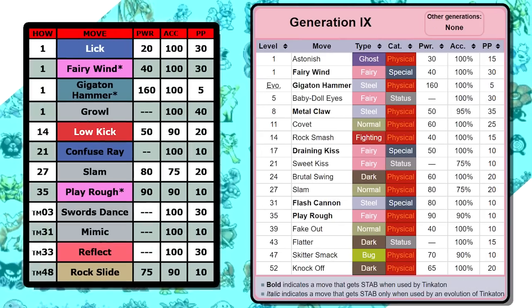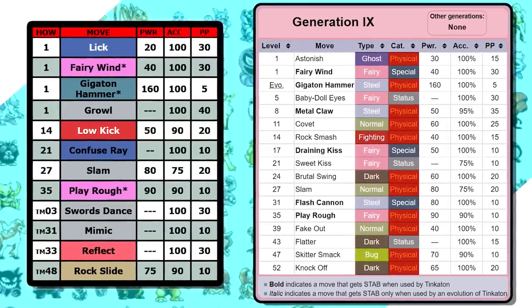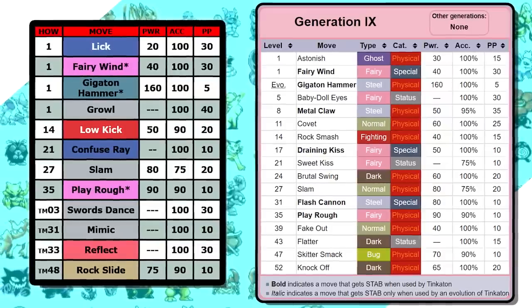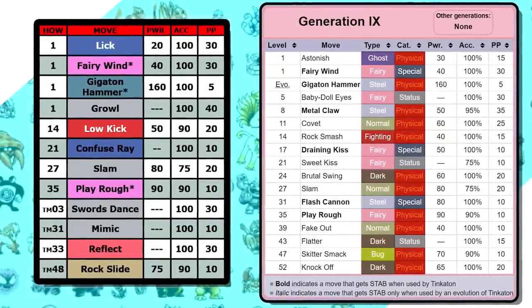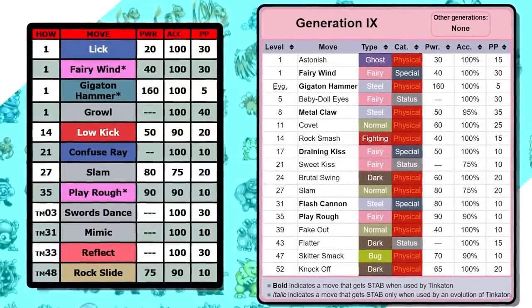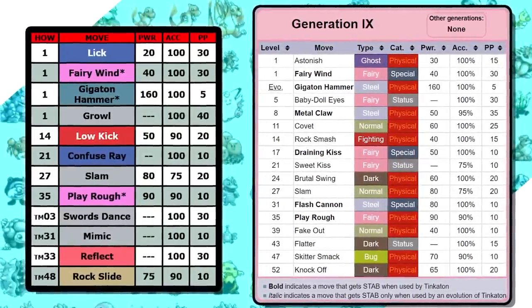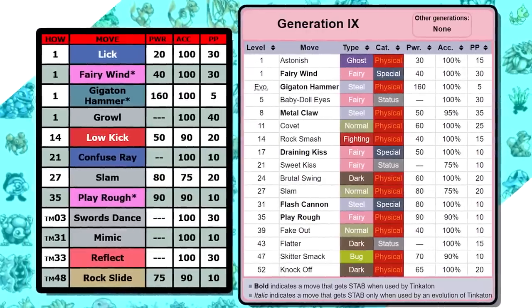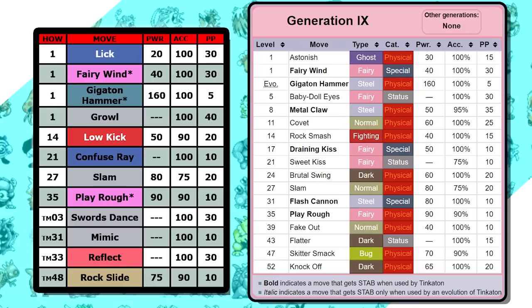As for the move set, I'll be adding in three moves today: a pair of Fairy moves and the signature move Gigaton Hammer, which we'll talk about in the footage. Outside of that, I substituted things like Astonish for Lick, Baby-Doll Eyes for Growl, Rock Smash for Low Kick, and Sweet Kiss for Confuse Ray. This gives a pretty solid move set that keeps it as close as I can to the Gen 9 learnset without adding like 30 custom moves.